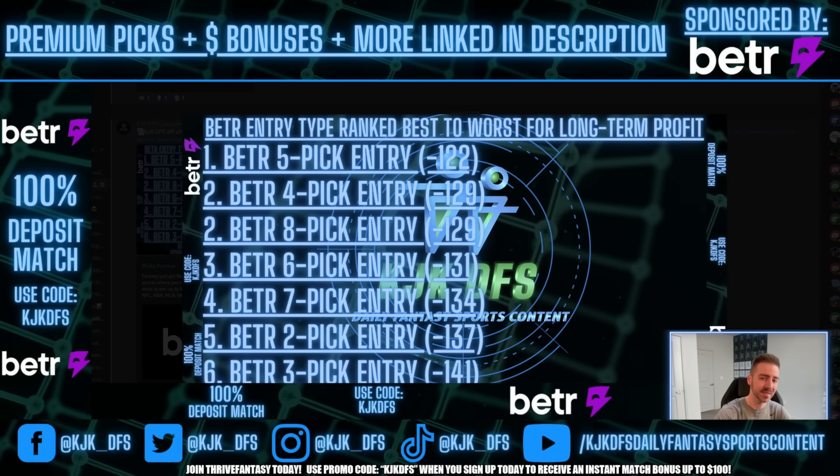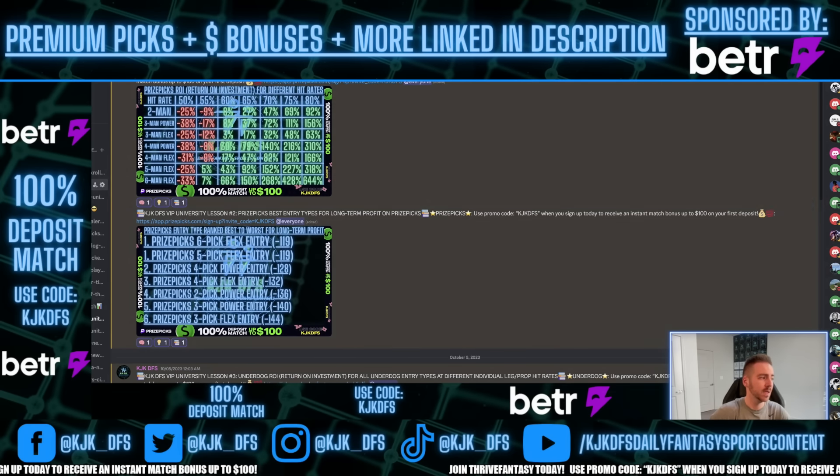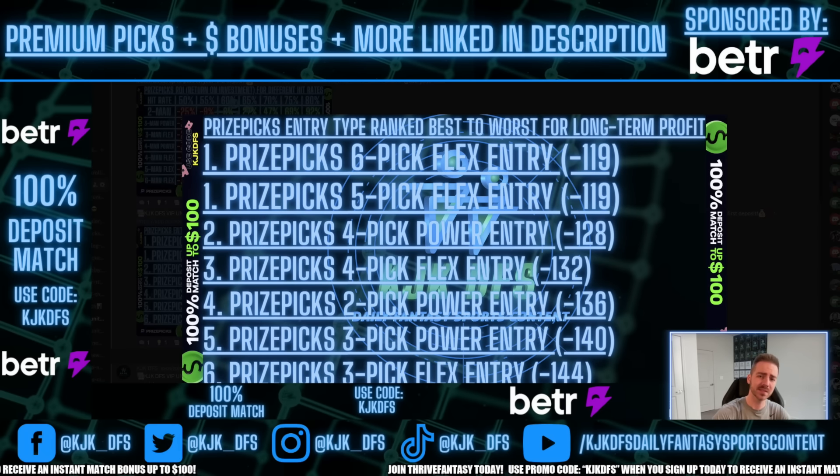On BetterPix, the best entry type for long-term profit is a five-pick entry. Why? Because these apps have fixed payouts — on BetterPix it's going to pay you 20X. There is no flex play, but you do get 20X. Over the long term, it's the best entry to place consistently because you're paying implied odds of minus 122. Think of it like you're shopping at the grocery store and getting the best deal. The same concept applies to PrizePicks, which I talk about in my PrizePicks videos.